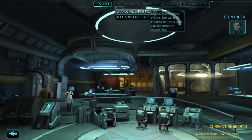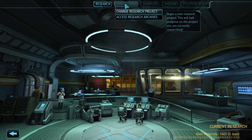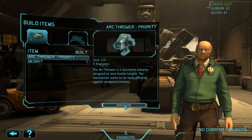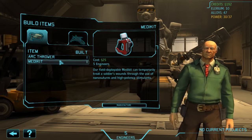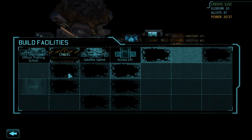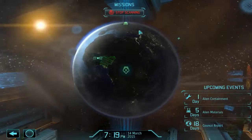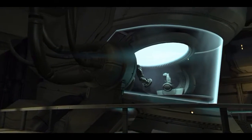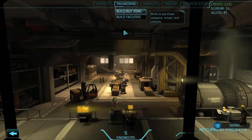Let's see engineering — I think we need an arc thrower for sure, let's get one. Submit order. We have a med kit — I think we're good with one for now. Let's check facilities — alien containment is one day out. Alien containment construction is complete now — let's assign new construction. Let's see new facilities. We should definitely not remove alien containment.